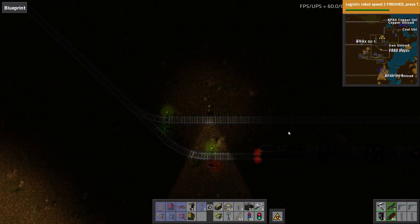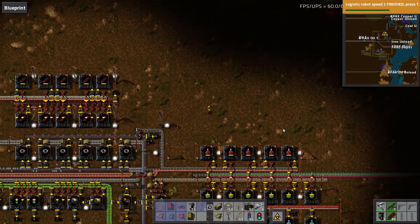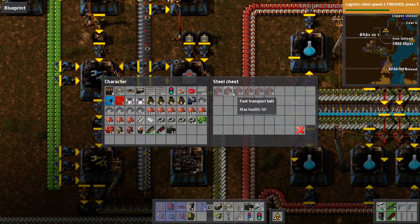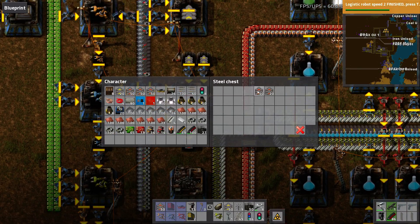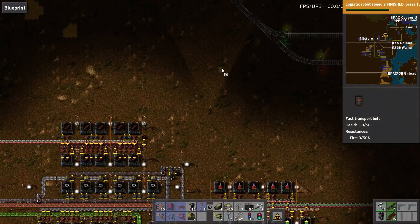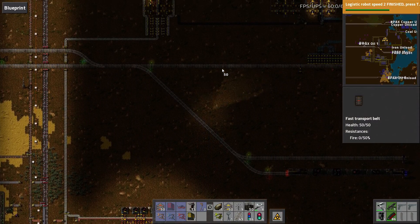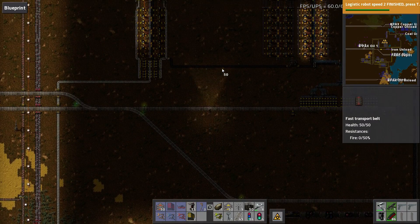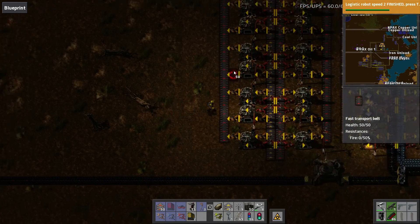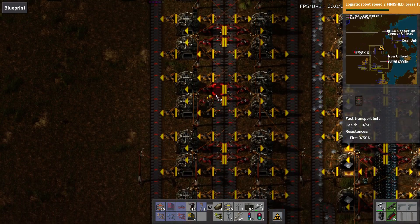Running is slow — I know, I keep complaining about it. But I just need resources to get more resources. I need iron and copper to get more roboports going, and I need more roboports to build stuff quicker and to move resources around. And I need speed modules and stuff for the armor.